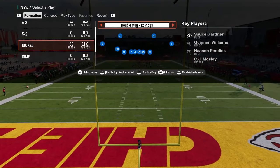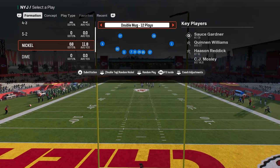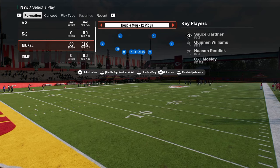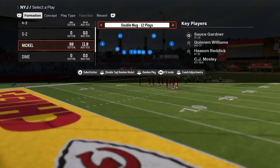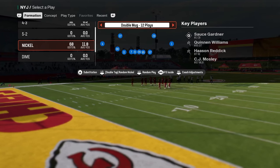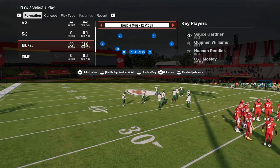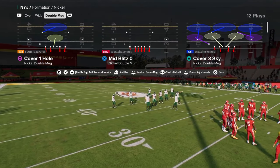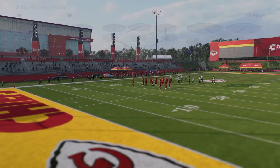If you want to learn my entire nickel double mug defense, join the school community at school.com/CodyBallard for access to all my offensive and defensive ebooks for Madden and college football. Now, with the free safety inside package equipped, we basically have fast safeties at linebacker, linebackers at DN, and DNs at DT. Your fastest players are what's going to make this defense as good as it possibly can be. We're going to be in the play nickel dog three buzz.